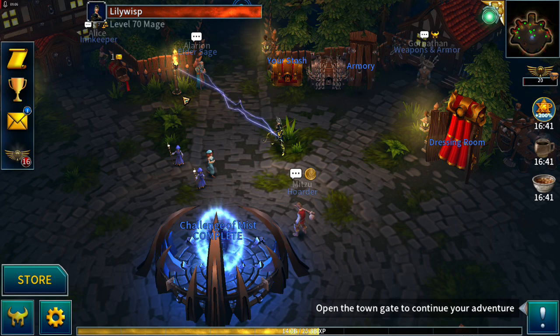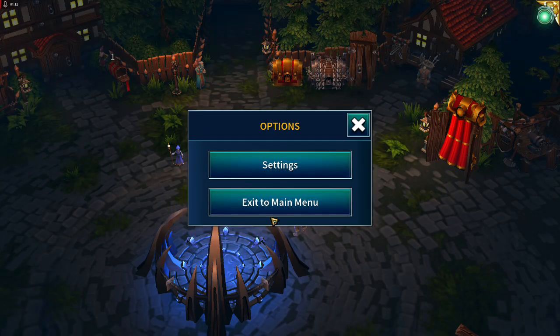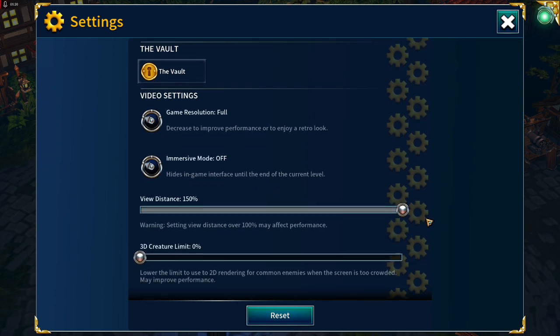Keep resolution on Full so you can see what's going on and also attack where you're aiming. Immersive mode I have switched off — I like to see the full interface. You can switch it on so you've just got a mini map, or switch off the full HUD so you don't see the skills either. I prefer to have everything visible. View distance: maximum — I like to be able to see as much as possible.